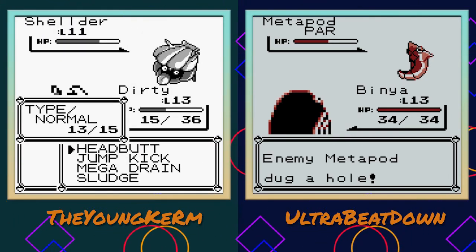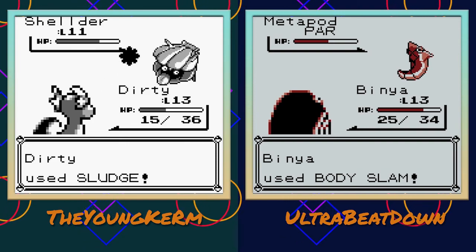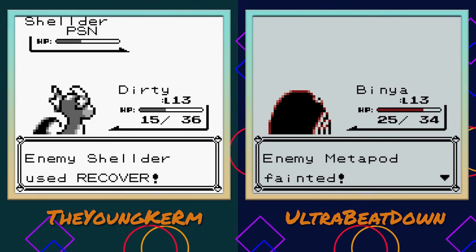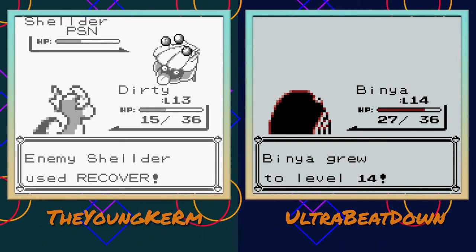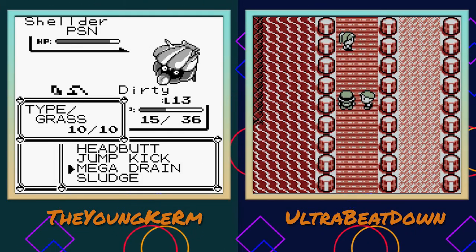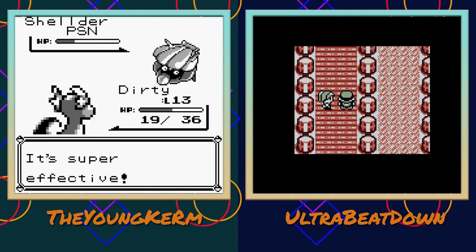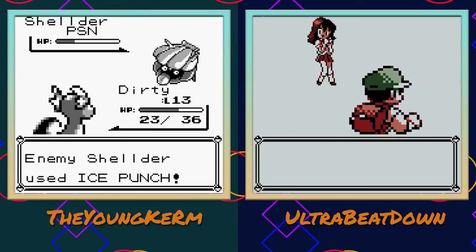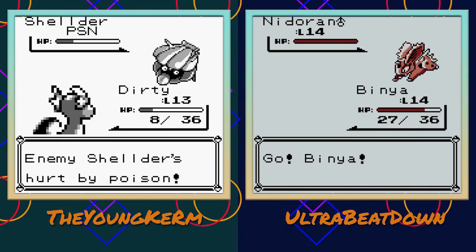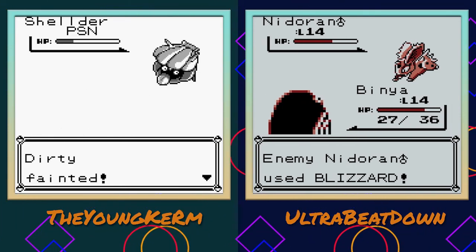Unless I can get a poison with Sludge - yeah, like a 10% chance. I did it! It poisoned! Sick, all right, now I wait. But it's gonna Ice Punch me and kill my Dratini in one hit so it doesn't matter. Mega Drain did a lot of damage to it. If you live from Ice Punch, Dratini, I will be your best friend. And yes - you lived! About to be frozen though. Frozen is extra bullshit in this gen.